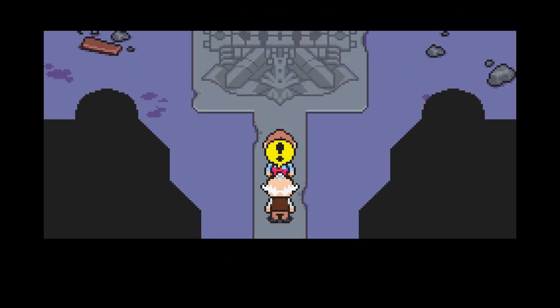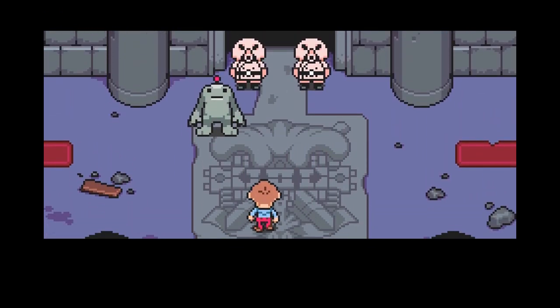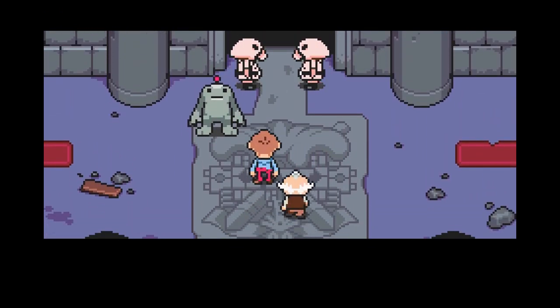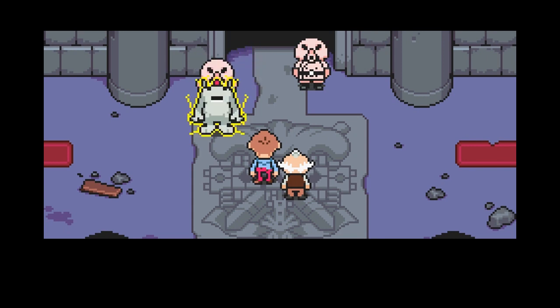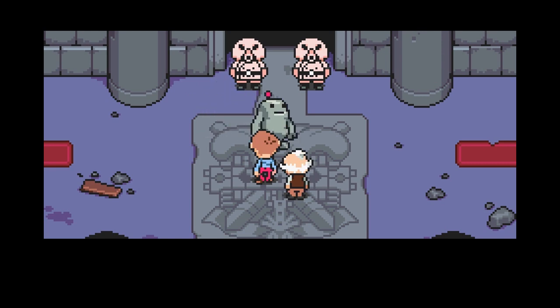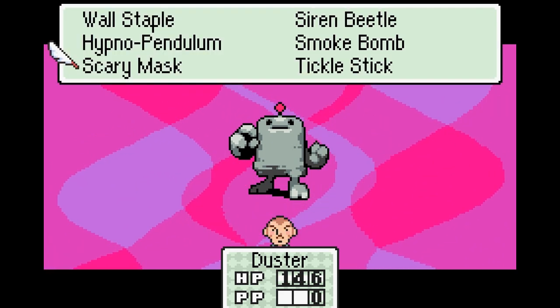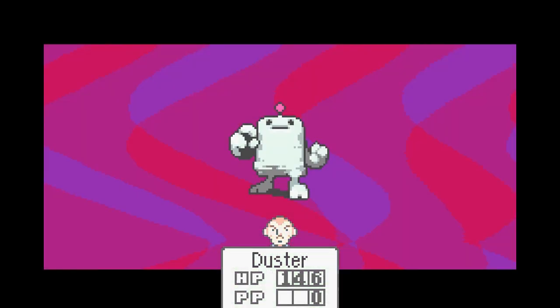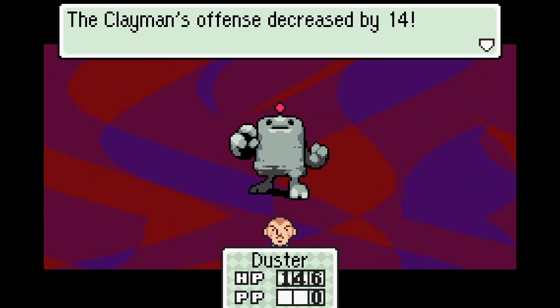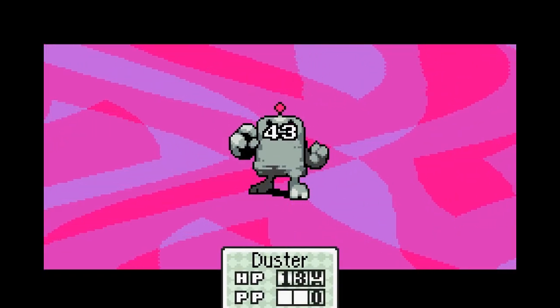So we'll find in here two of these Pigmask dudes and this clay-looking thing. I think they're gonna send after us. And the Clayman suddenly attacked. So let's get to debuffing this guy right off the bat, because he has some pretty high offense, especially with his Master attacks.